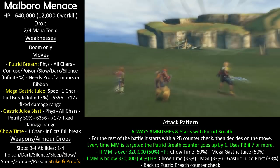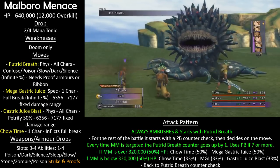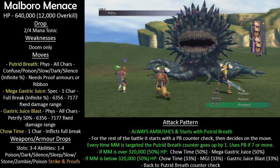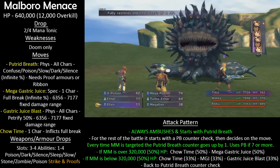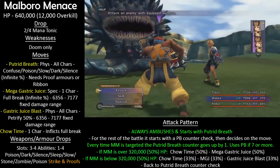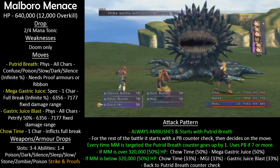Next up is Malboro Menace — a much more interesting proposition. This guy will always ambush you, so you need First Strike. It will use Putrid Breath, which inflicts confuse, poison, slow, dark, and silence — all infinite percentage — so you need proof or ribbon to deal with it. It's much like the Great Malboro ambushing you in the Omega Ruins. This is why I said to capture all fiends first: you'll get the 99 Dark Matter reward to make your first ribbon armor, and having even one ribbon armor will make your life so much easier.